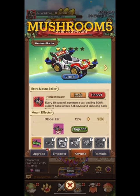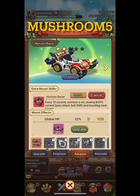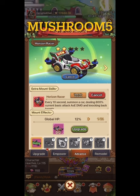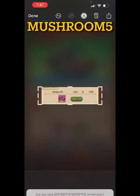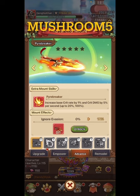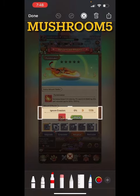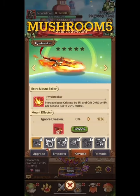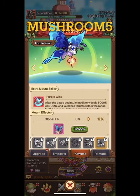When we go into Advance and look at my Horizon Racer — every 10 seconds it deals 800 damage — that only activates when this car is my active mount. But this Global HP works all the time, always. So even if I don't have it equipped, it's still working. If I switch mounts, this one gives ignore evasion all the time, and then the next one gives global attack — all the time.